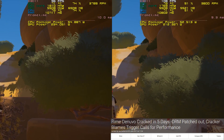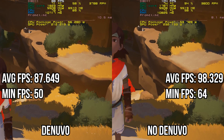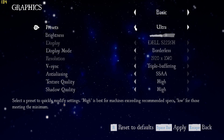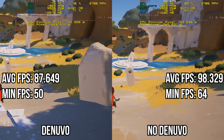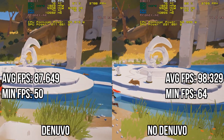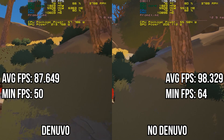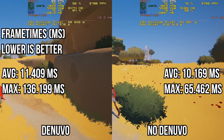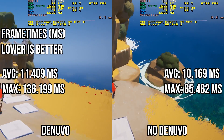To be fair, the developer did remove Denuvo from Rime shortly after it was cracked, which enabled the following test. On the left is the game right before Denuvo was removed; on the right, right after. We set most graphics to maximum except for anti-aliasing, where we opted for TXAA instead of SSAA, since super-sampling renders at a higher resolution creating a GPU-limited scenario. Before removal, the game averaged 87.649 fps with a minimum of 50 fps. After removal, it measured a minimum of 64 fps and an average of 98.329 fps. Frame times averaged 11.409 ms with a maximum of 136.199 ms before, and 10.169 ms with a maximum of 65.462 ms after Denuvo was removed.